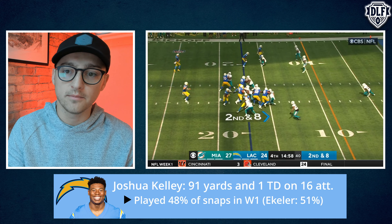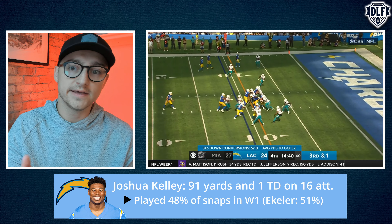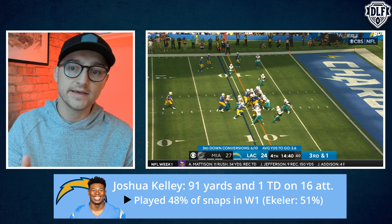Kellen Moore has made it a point to run the ball, especially when they're able to, and that is going to be big moving forward. Joshua Kelley is a weekly flex — not an RB2 — but should Austin Ekeler go down, Kelley is the guy. He becomes an elite handcuff with flex appeal, and he's available right now in 43 percent of leagues. That number is going to skyrocket. He needs to be rostered in 100 percent of your dynasty leagues.